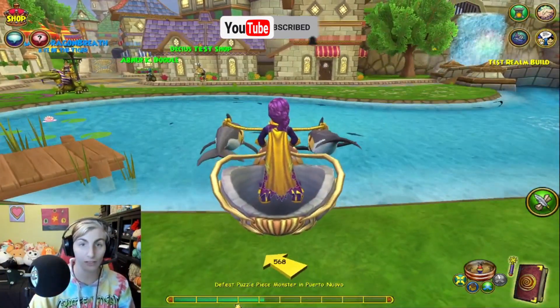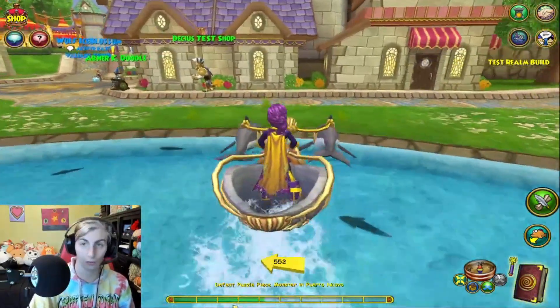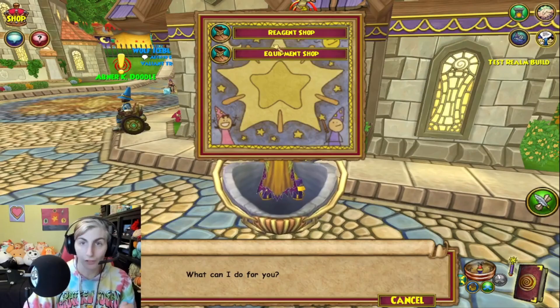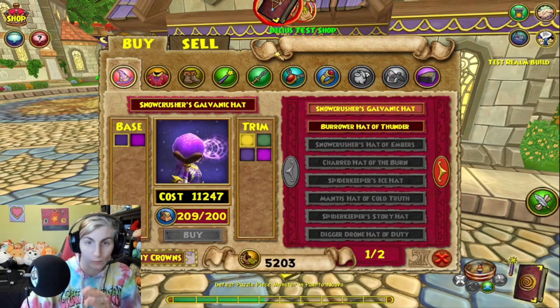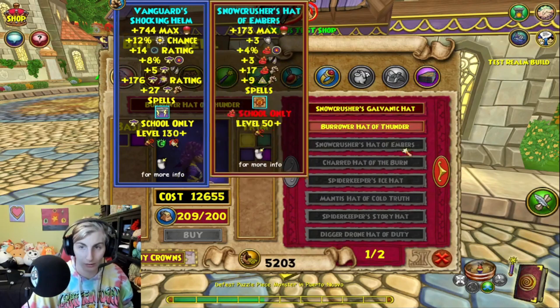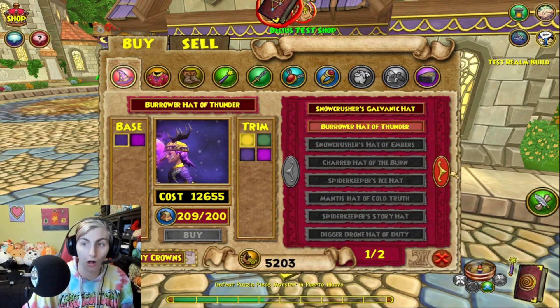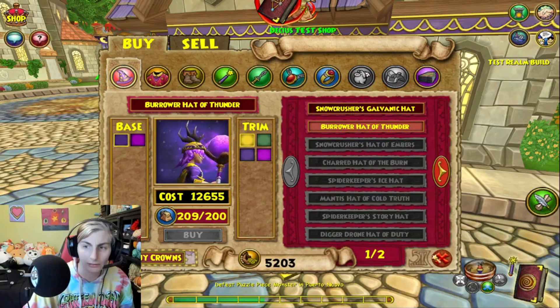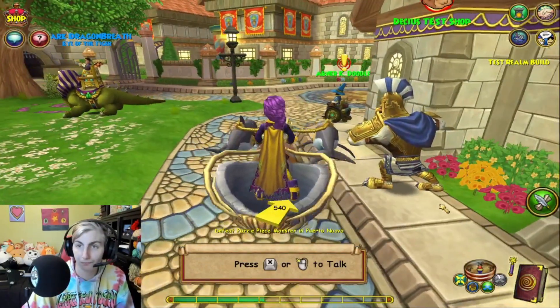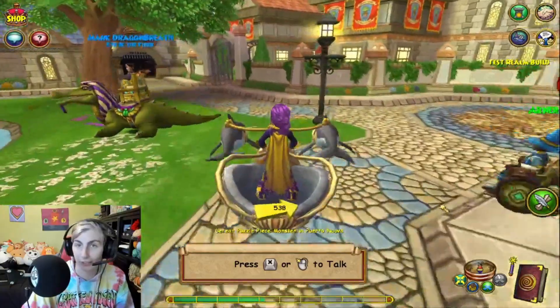So we're gonna see where this new — oh wait. So we got this guy. Vision. Oh, Equipment Shop. Whoa, wait, what's this? Whoa. 50, 100. So this is the Declatest Shop.